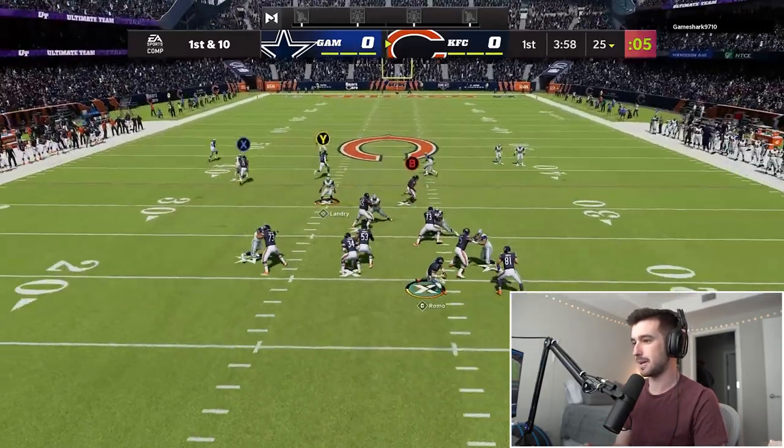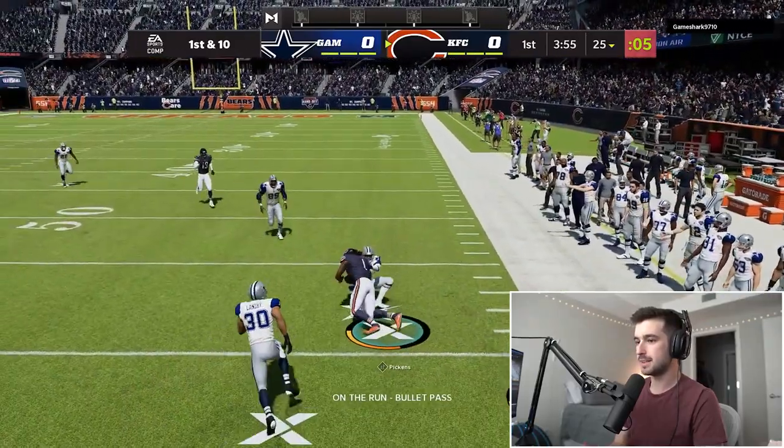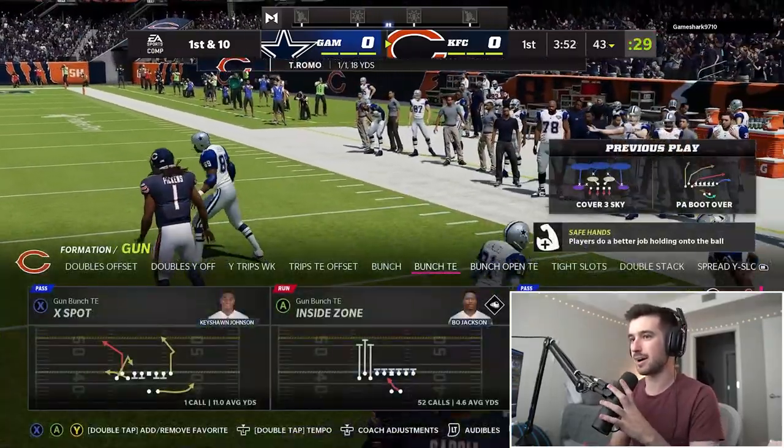All right, let's just try to get outside with Romo here. He's got him on the run. Spin. All right, good first play — 18 yards.